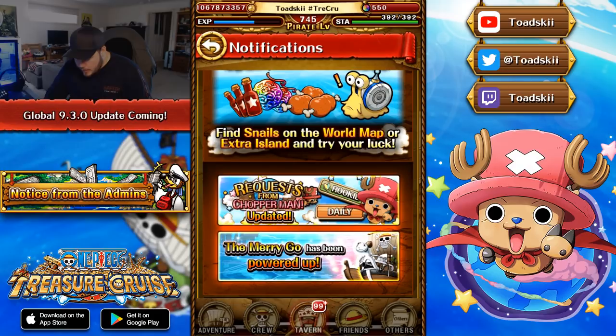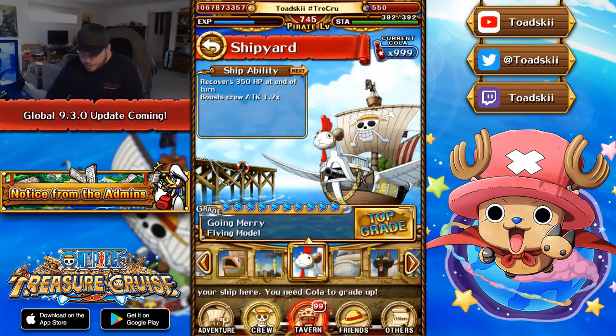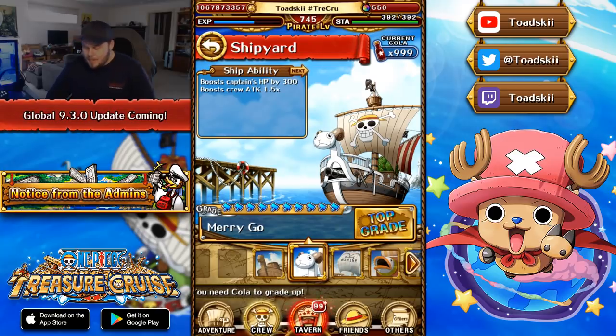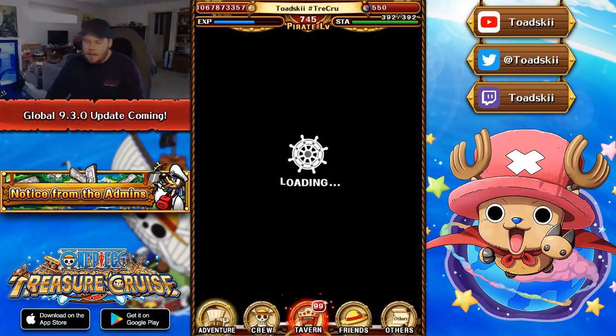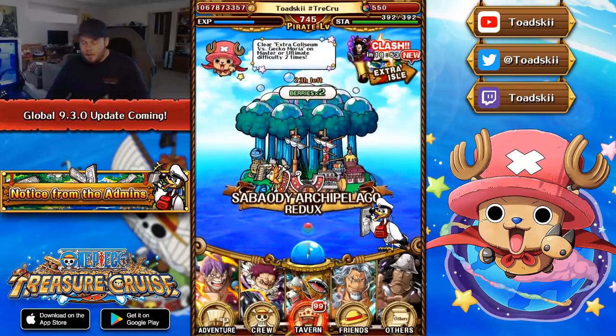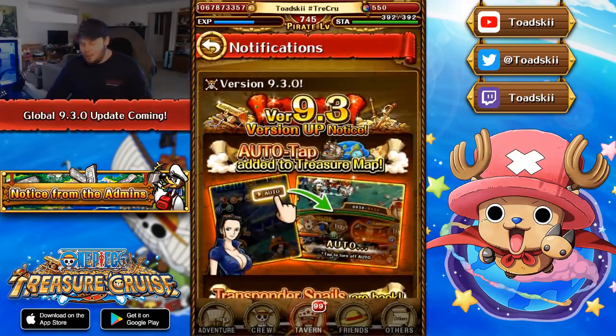Chopperman request missions are updated — rookie and daily missions are the two specific ones that are going to be changed. Just below that, the Merry-Go has also been powered up, which also arrived on JP. The original Merry-Go — it's the second ship in the game — boosts captain HP by 300 and boosts your cruise attack by 1.5 times. Back in the day this ship was the best. The big change coming is that this ship will now make your perfects easier to hit, which is kind of nice. Some specific content could use that, and it's nice to have a ship you can run on any team that enables your perfects to be hit a lot easier.